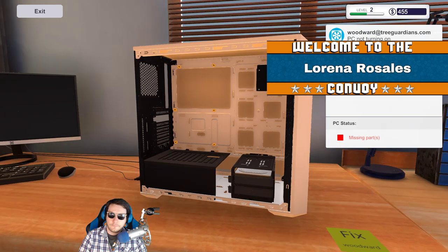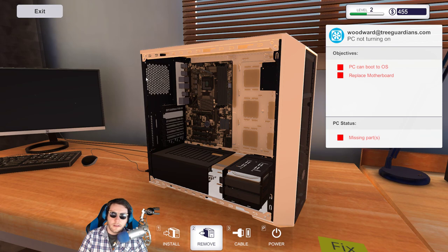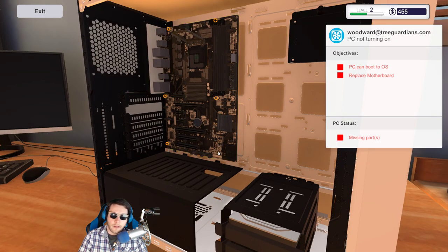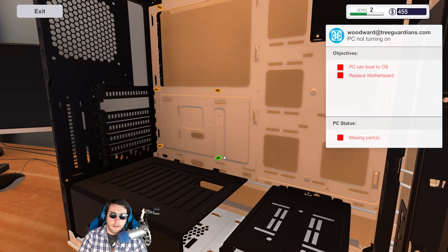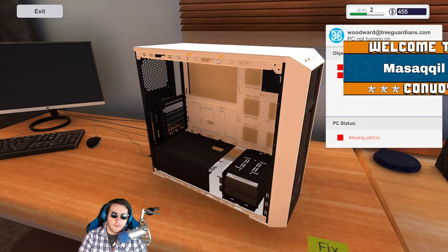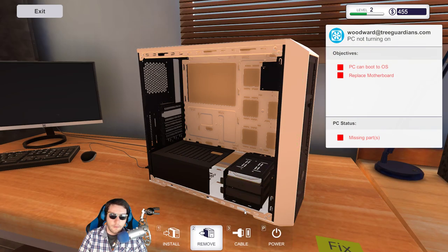Lorena, welcome aboard. Clicking exit means I want to get away from the computer, not put the motherboard back in and immediately put screws back in! I do have to remove these because the game won't let me back away. The motherboard is going to be the exact same — they just want us to replace it, not do anything else or upgrade.